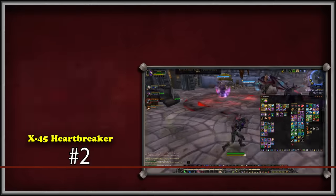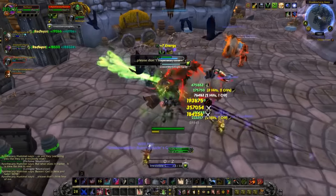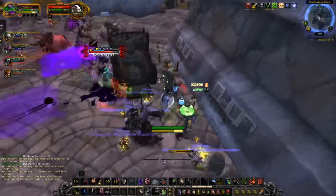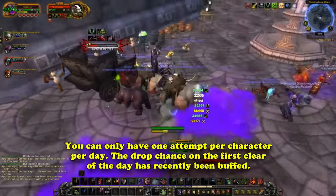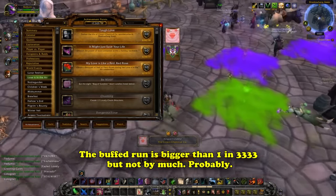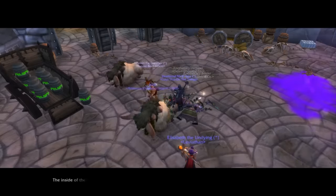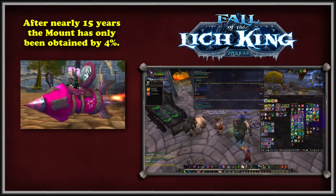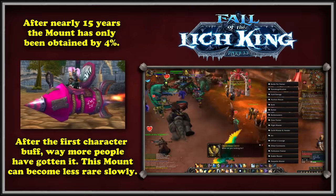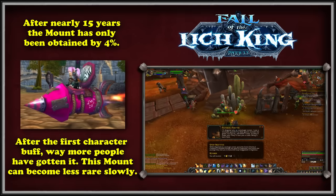For our second-to-last entry, we have the X45 Heartbreaker, formerly known as the Big Love Rocket. The Heartbreaker is a holiday mount tied to the real-world counterpart of Valentine's Day. You can queue your character for the dungeon and will receive a heart-shaped box that may contain the mount. This event can only be farmed for a few weeks a year and then vanishes until February rolls around again. The dungeon can be farmed once a day per character, with a larger drop chance for the first run of the day. The runs after this are supposed to have a 1 in 3,000 chance, or 0.03%. Even since it was added in Wrath of the Lich King patch 3.3, the mount still sees an obtain rate of less than 4%. Even the most dedicated collectors, nearing 900 mounts, still do not have this mount. With such a low drop chance and only a few weeks per year when it's available, it's become known as one of the rarest mounts in the entire game's history.